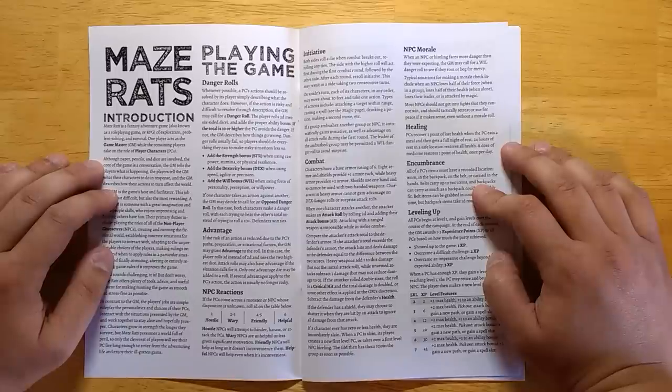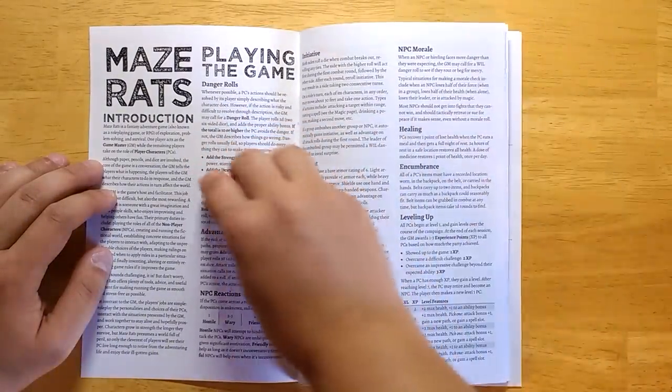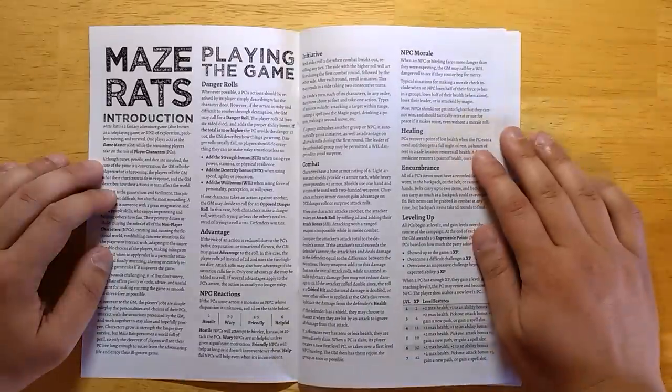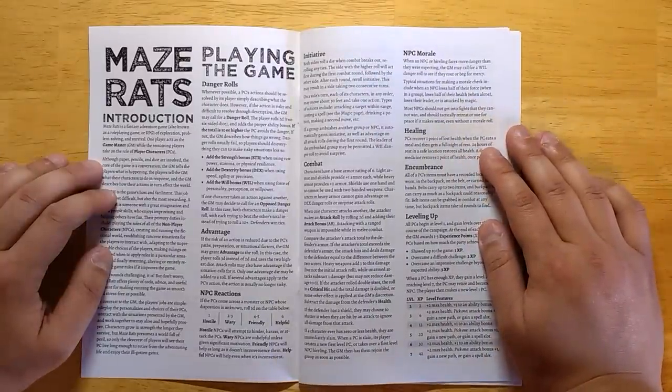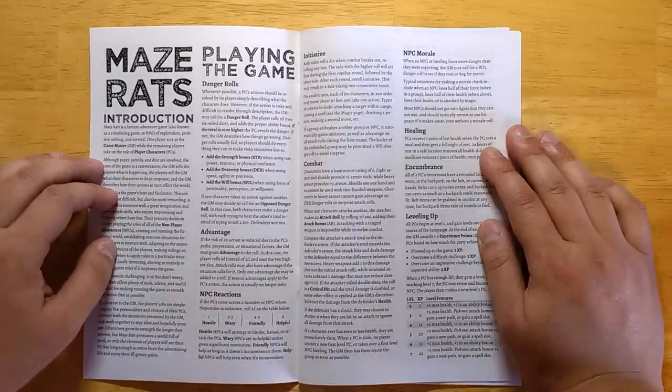You don't use danger rolls to solve most problems. You roll two dice — it's a 2d6 system — you add your strength, dexterity, or will, and you try to get a 10. Statistically, that is usually unlikely unless you gain advantage. You roll a danger roll when you have to, when you're in danger, but you want to avoid doing so whenever possible, which means you'll have to think outside the box. Advantage means roll three dice and use the two highest, if you have a situational advantage of some sort.